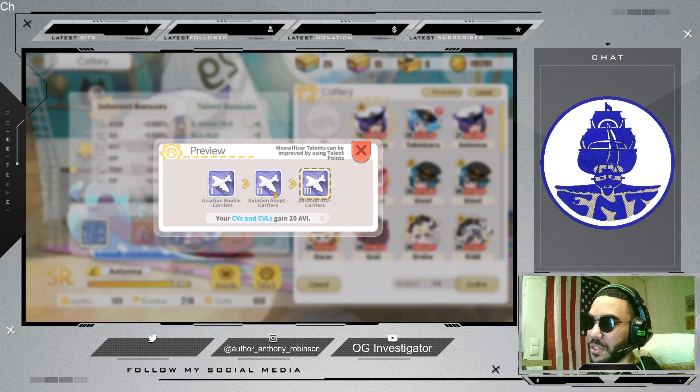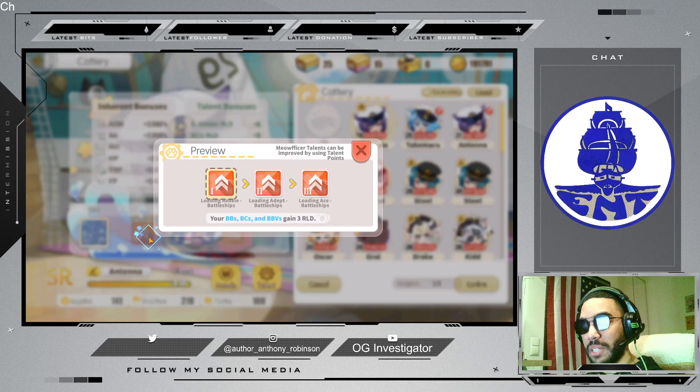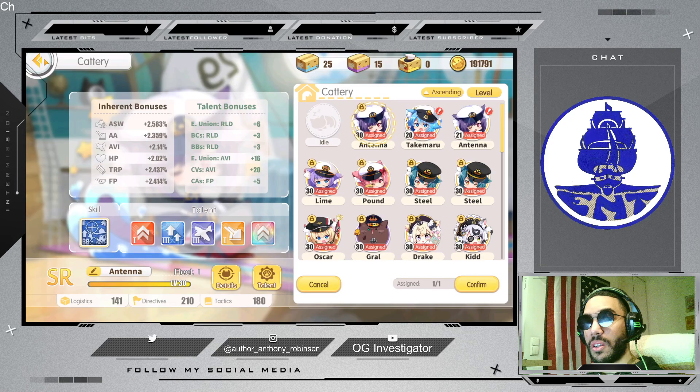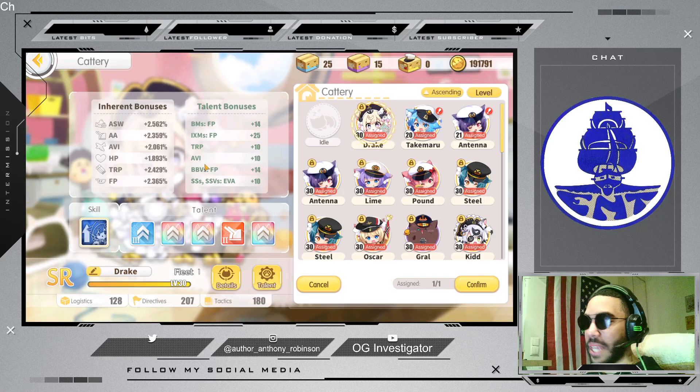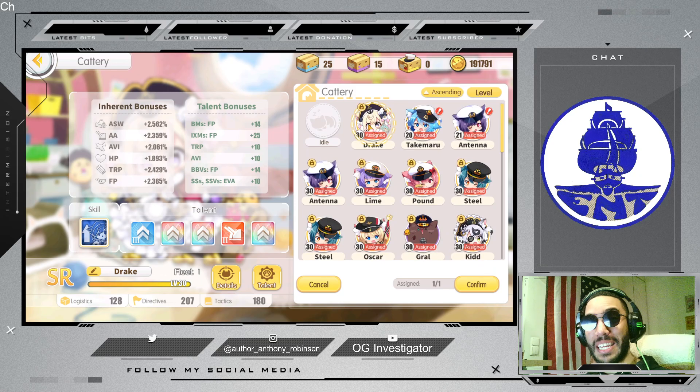This is beneficial mainly for Yorktown 2. If I wanted to switch her out with Independence and switch out Helena with Columbia or any other Cleveland, that would also benefit mainly Independence. I did get the Eagle Union buff, which increases reload for all battleships, battlecruisers, and aviation battleships. What I've put in the other slot is this Drake Meowficer, because I seriously think this is probably the best Meowficer any player will see for a very long time, unless you are outrageously lucky.